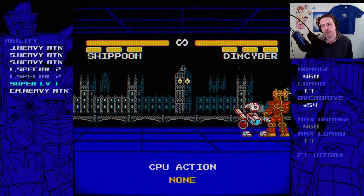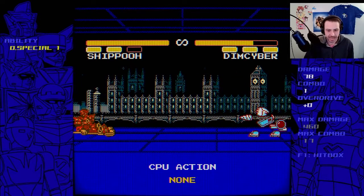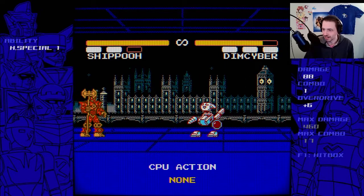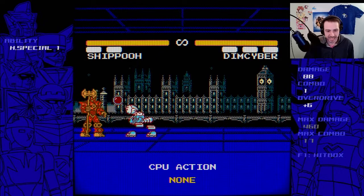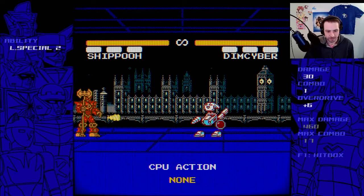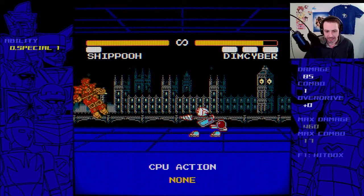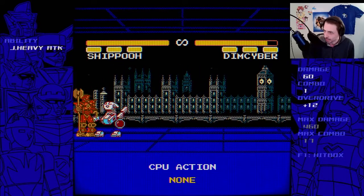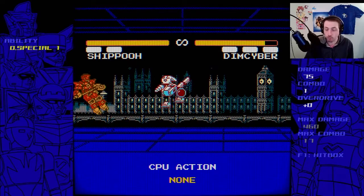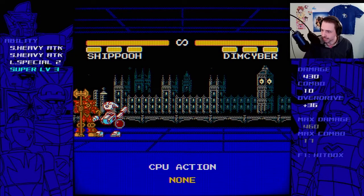460 damage — I mean it's full meter, don't get me wrong, but meter builds pretty fast in this game. One thing I'd love out of the EX version — we have the shot and then we have the drill, like the drill man from Mega Man — but I'd love it if this one was actually slow, or even had a longer delay and lets me move forward and have it come in behind me, or if it's just a really slow-moving one that maybe explodes after a little bit. I think that would be really cool.